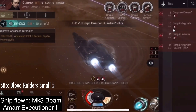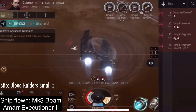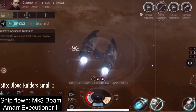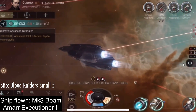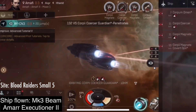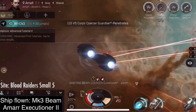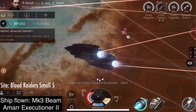As you do these sites more and more, you will recognize the names of the enemies who do have a stasis webifier and the enemies who don't. And as you saw, that's exactly what happened — I turned off my afterburner, then I got stasis webified. I opened my overview to check who was stasis webifying me, and there was a visual glitch. This is why I open it again now to refresh it, and you see it looks correct now.